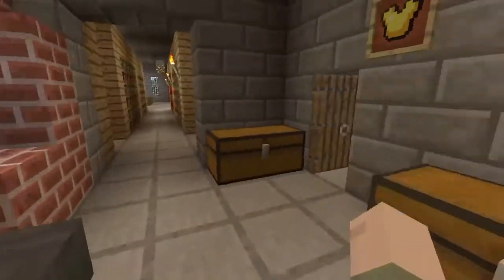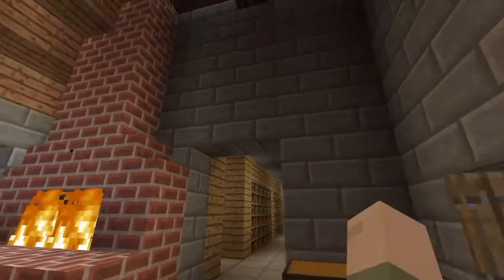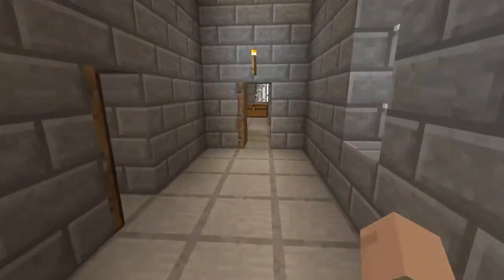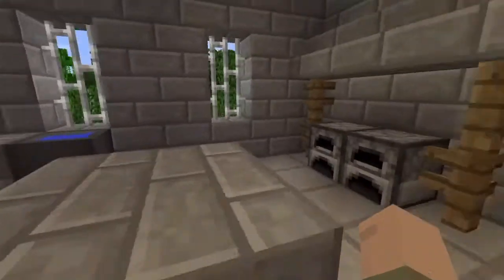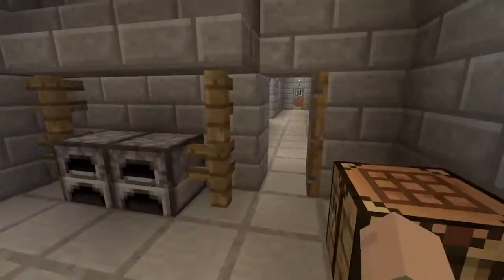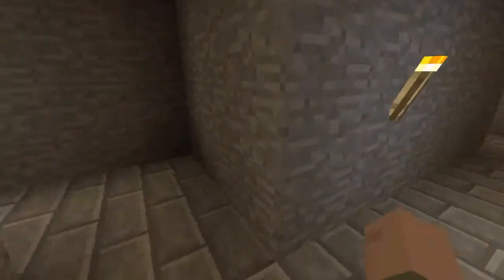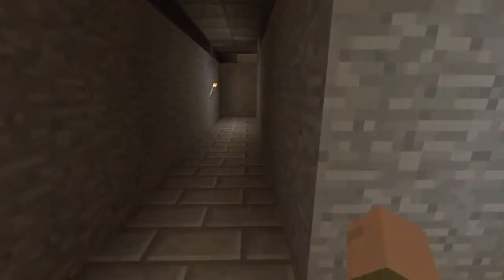We've got the blacksmith area here - anvil, kiln, smith forge, that's it. Quick look at the kitchen area, then downstairs into the cellars. It's a bit of a labyrinth in here, quick look through.